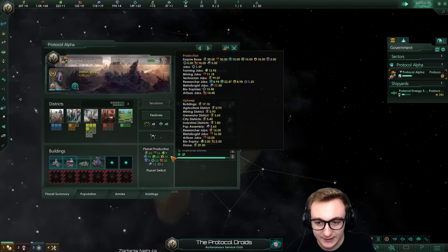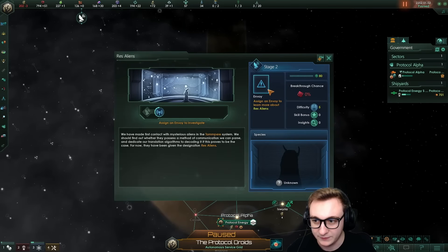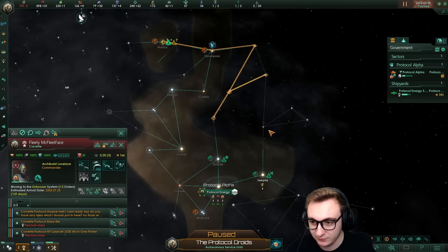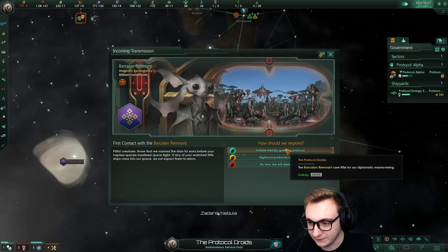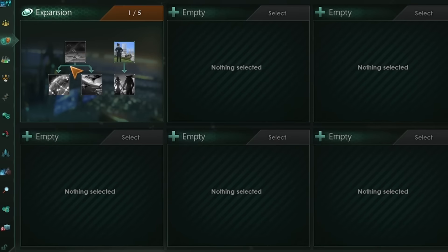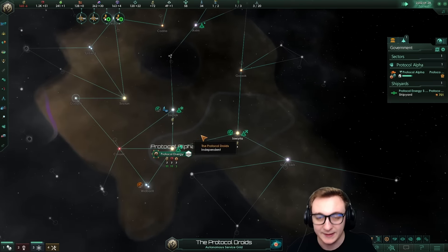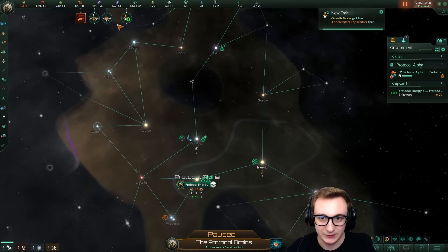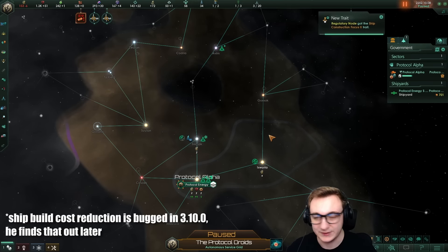I'll go research labs next. Science is still very good — we want to get as much science as we can. We've already found a contact, and this seems to be another empire. I'm going to backtrack to see if there are any planets we can rush down before this empire takes them. We found a fanatic xenophobe on our borders. In terms of what traits you should pick, assembly speed is decent. I usually go assembly speed or ship build cost reduction — it's a level two, so we've already got 10% reduction. We've gone for a scientist with Spark of Genius research speed, just stacking as much tech as possible.